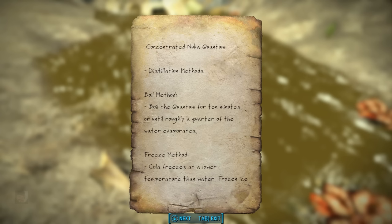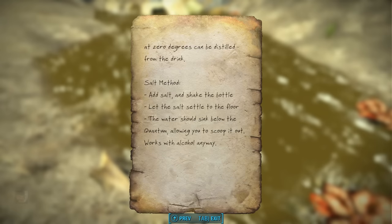Each bottle heals 3,600 HP and 200 AP at the cost of 22 rads. We can read the Concentrated Nuka Quantum Cookbook in our inventory. It describes three distillation methods: the Boil Method — boil the Quantum for 10 minutes or until roughly a quarter of the water evaporates; the Freeze Method — Cola freezes at a lower temperature than water, so frozen ice at zero degrees can be distilled from the drink; and the Salt Method — add salt and shake the bottle, let the salt settle, the water should sink below the Quantum, allowing you to scoop it out.